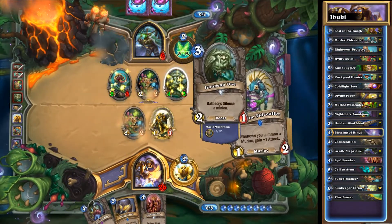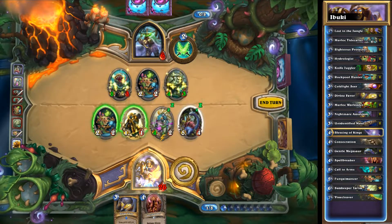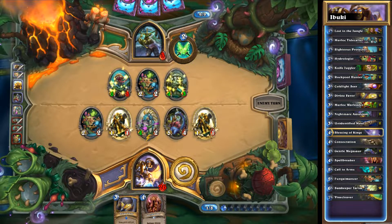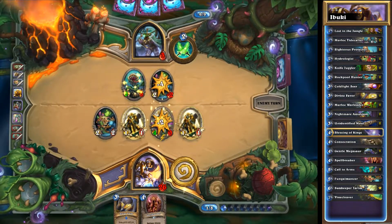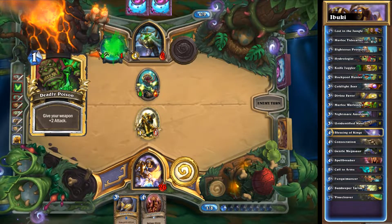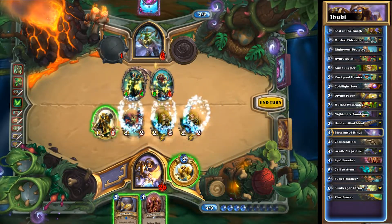You need to understand how this matchup works, what you need to hold in the mulligan, what you don't need in the mulligan. A lot of times you just can't get that through me telling you those things — you have to feel those things. That's why I would say Murloc Paladin: because you can still win, but at the same point in time it gets you all of those interactions that you need in order to understand how to play the game overall.